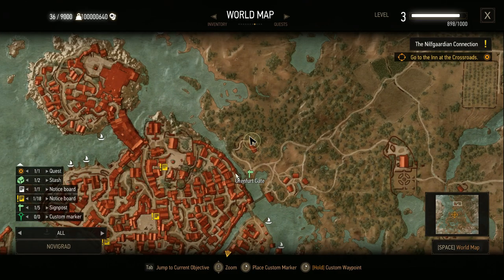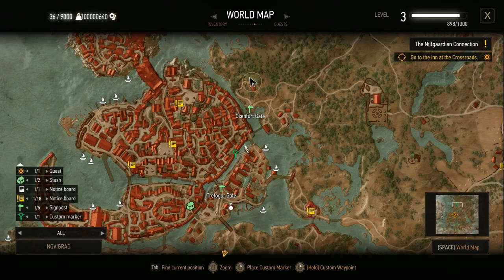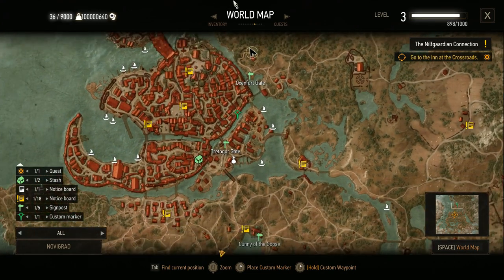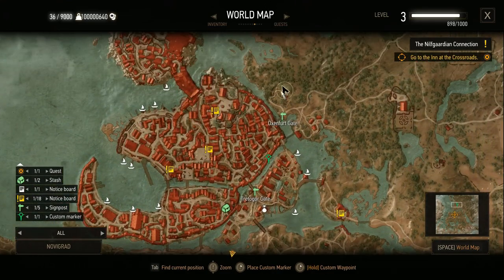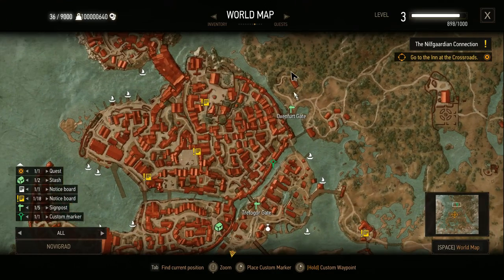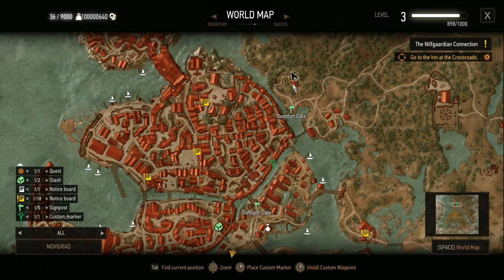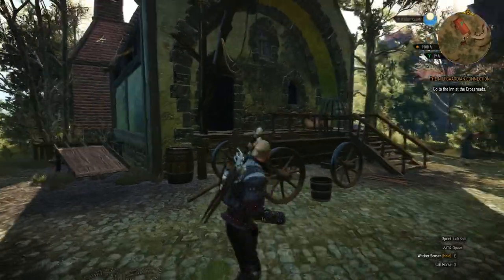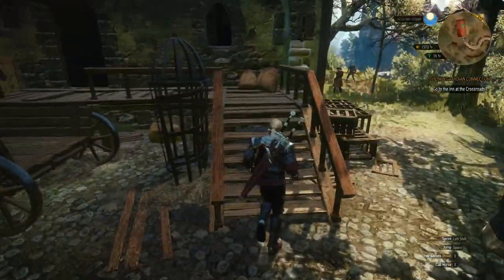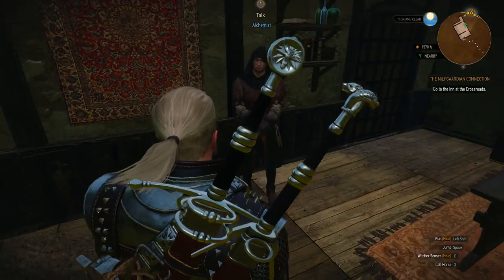It is very close to Novigrad. You will need to go to here — just go to the Oxygen Gate Waypoint, follow this road, and go here. Then you just have to go to this house.